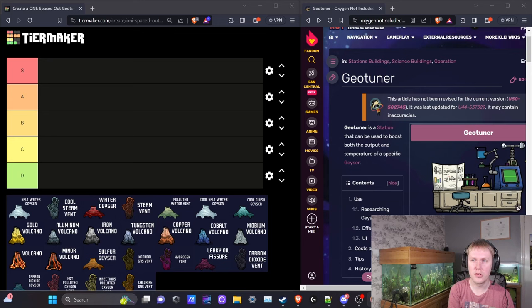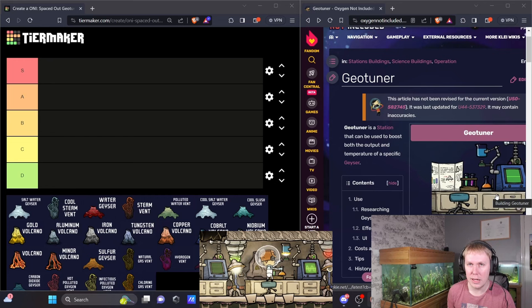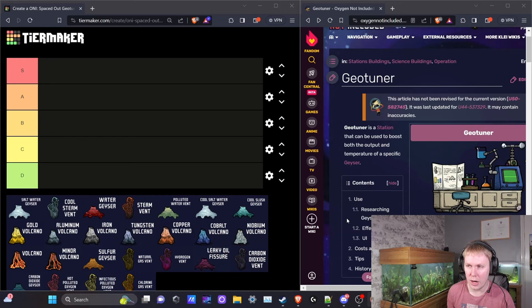I'm Arizu Gaming and today I want to talk about Geotuners, a building recently added in Oxygen Not Included that allows you to increase both the output volume and the output temperature of all the different geysers in the game. At first glance you may not know when it's actually worth geotuning a certain geyser. All the different geysers produce different materials, the resources needed vary significantly, and it can be intimidating — do you use this building, ignore it, or get the extra output? This video and tier list covers my opinions on which geysers are worth geotuning early or late game, and which you can safely ignore.